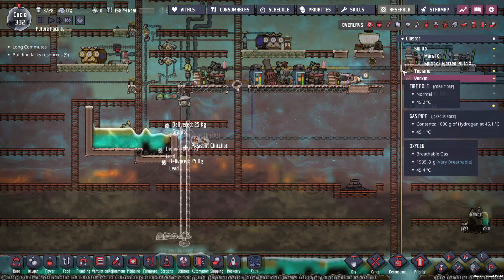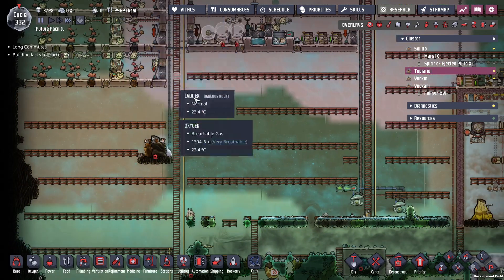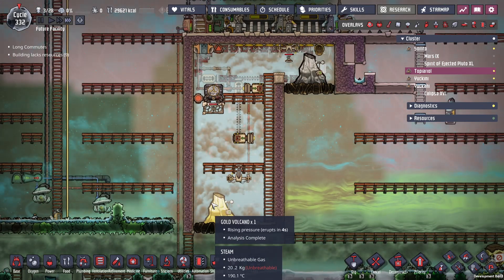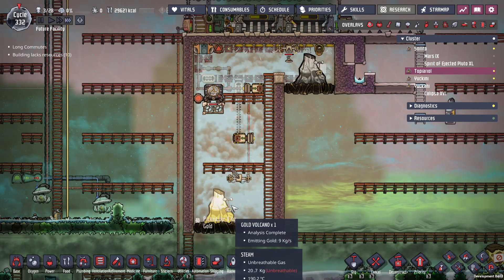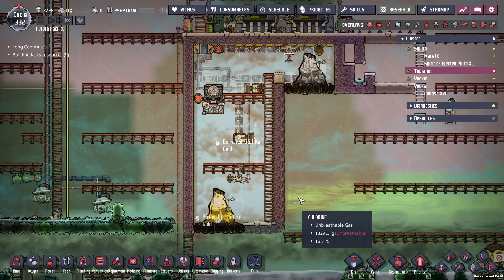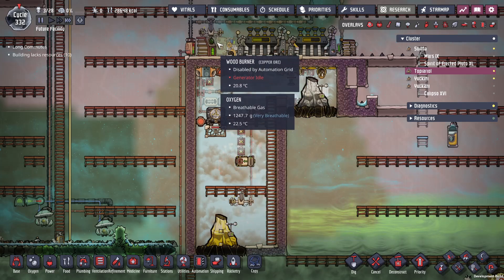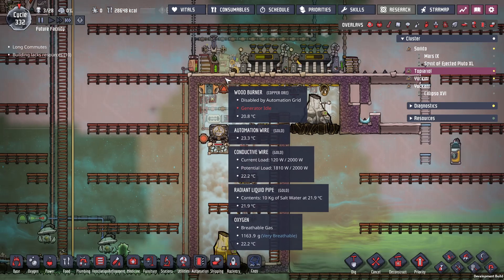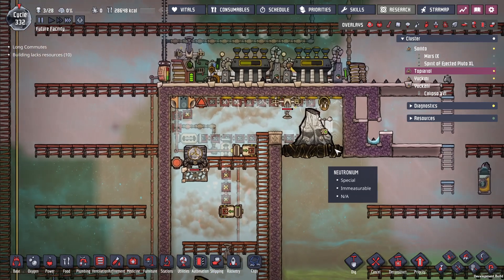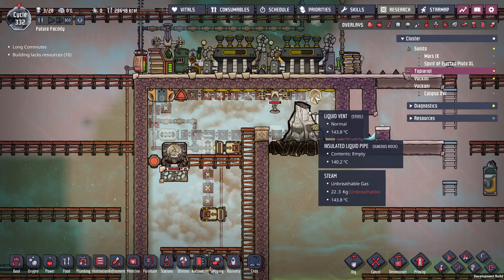Disabling this will help cool things down. Over here we've got pip farms which are supplying the food, and I tamed this aluminum volcano and this gold volcano - they're both about to go off together. Since lumber is my only source of fuel, that's my backup. It doesn't provide enough power for the aqua tuner but it's enough to make the sweepers work.